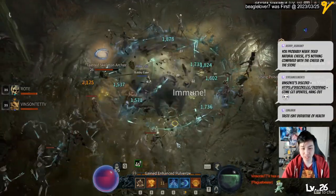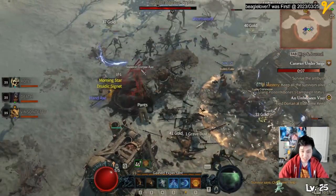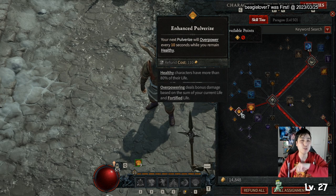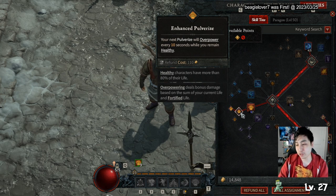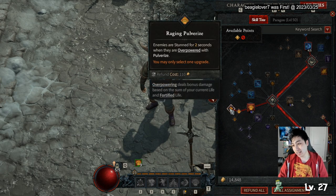Your core skill will be Pulverize, which is the ground-pounding AoE move. The next node gives you an overpower buff — after 10 seconds of using Pulverize, your next hit will be guaranteed overpowered as long as you remain healthy. If you also get this node it allows you to do two seconds of stun. This will be your main source of damage.